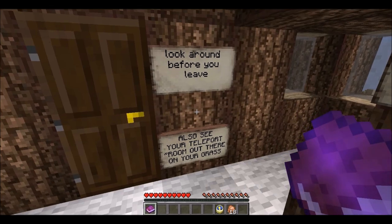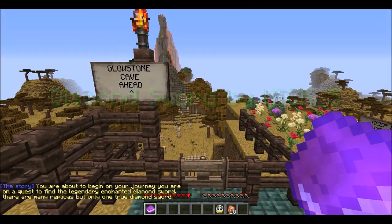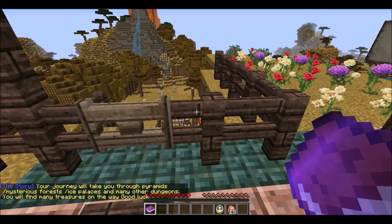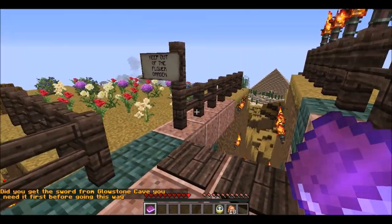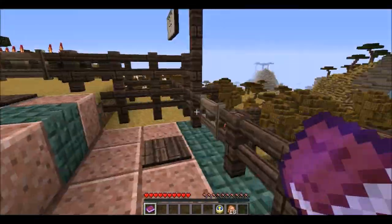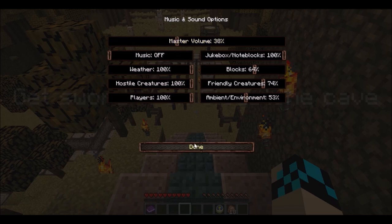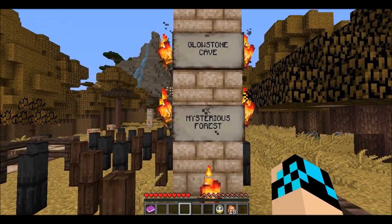Look around before you leave and see your teleport out there on the grass. The story: you're about to begin your journey, on a quest to find the legendary enchanted diamond sword. There are many replicas and only one true diamond sword. The glowstone cave is ahead, and your journey will take you through the pyramids, ice palace, and other dungeons. Keep out of the flower garden. This is the second map from Mick.